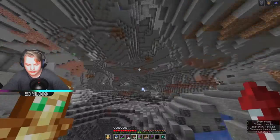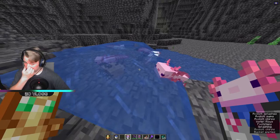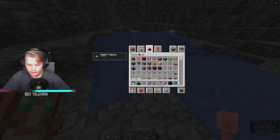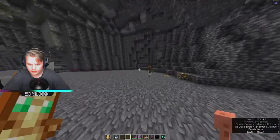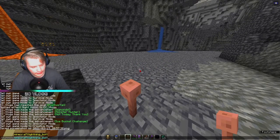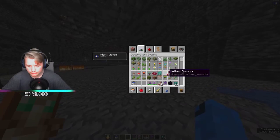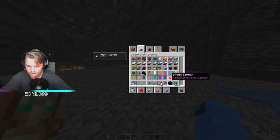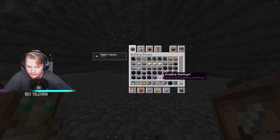I'm looking for copper and diamond. There's a skulk sensor — it senses movement. There's a villager, there's a lightning rod that can summon a lightning bolt. There's drip leaves and stuff, a glowing item frame, all of these new deepslate variants, amethyst blocks, and a whole lot of copper stuff.